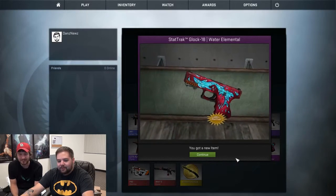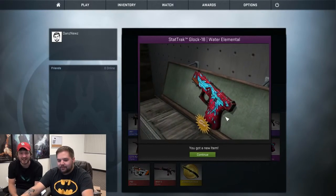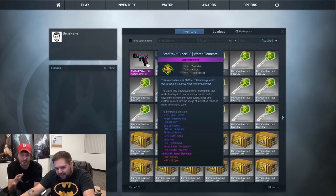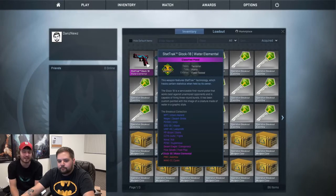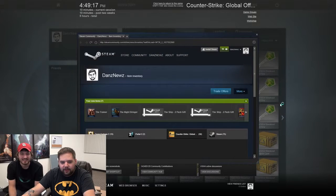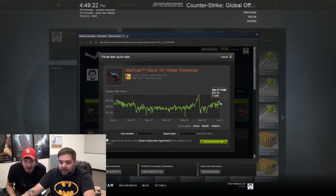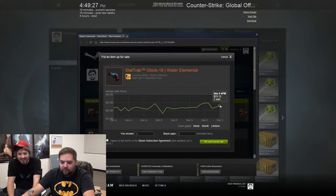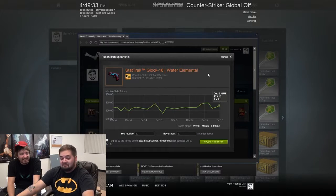I wouldn't be surprised if that was a $20 gun. That's a starting pistol for the T side. Go check the quality — field tested, not too bad, but it's stat track, that's what really matters. Right click on it. Let's see if it works on the marketplace. Oh my goodness — it's a $23 gun! That's half my investment already, Jordan.